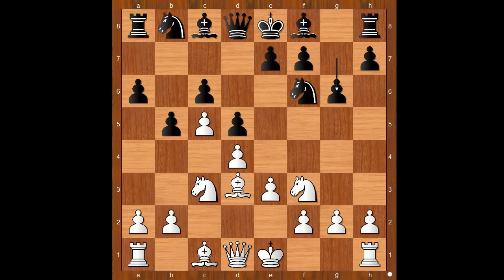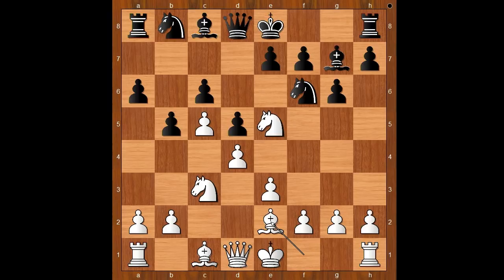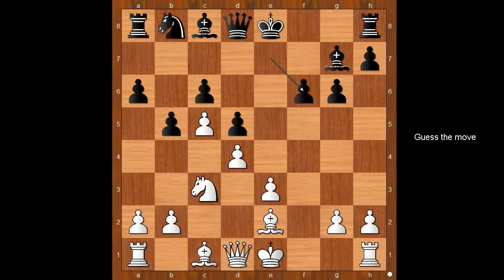Knight to e5. If something like bishop to d3, then black may play bishop to g4. Back to our game — knight to e5, preventing bishop to g4. Bishop to g7, bishop to e2, knight from f to d7 challenging the knight on e5. F4, knight takes on e5, f takes on e5. White has a space advantage, which Sokolov didn't like, so he attacked the pawn on e5. Pawn takes pawn on f6, pawn takes pawn on f6. It is white to move, and this is a very important moment of the game.